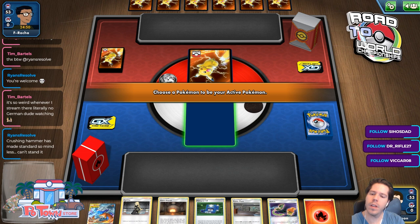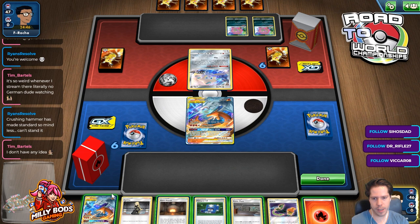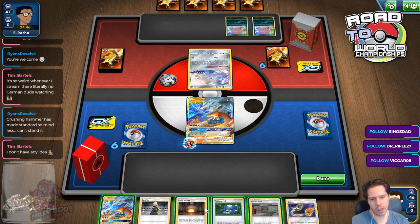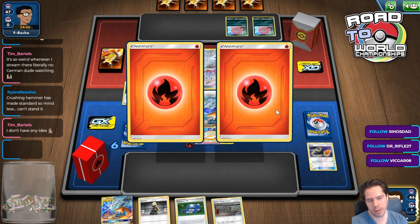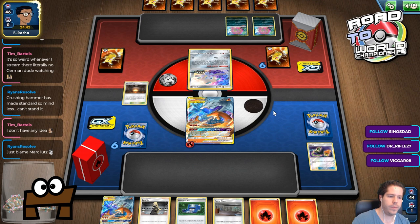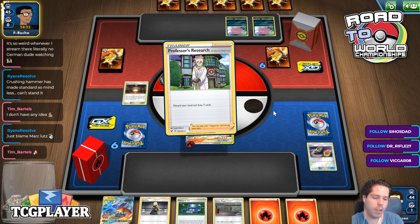We start Regigigas once again. I think we have Supporters this time. Stamp plus Power Plant will be pretty good against my opponent. I don't see the Switch being too useful, so I'll do that. I hope he plays Shrine — that way I don't need to search for Vitality Band. And then we'll pass. Crushing Hammer is such a stupid card. It's like you flip one head at some point in the game and you've immediately won the game.